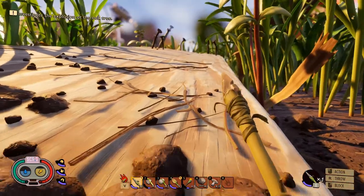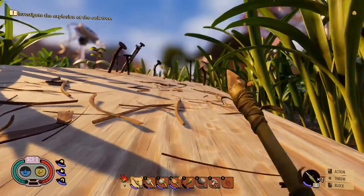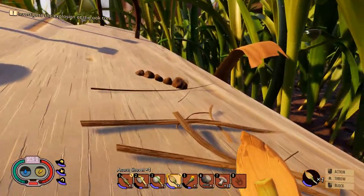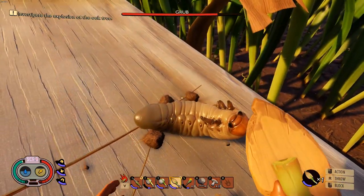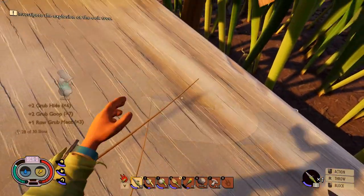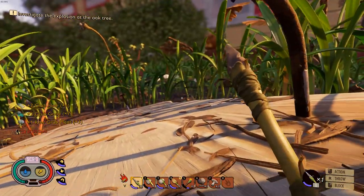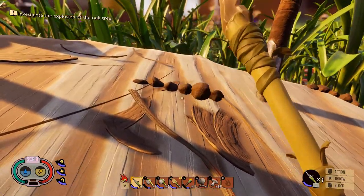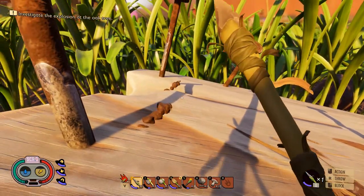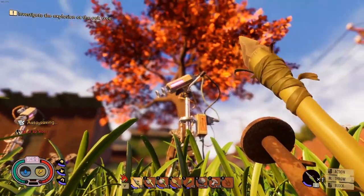It's basically a plank of wood, and usually when you get there — look — we have the grubs going through the wood. Those are the two really good spots for collecting grubs that I've found so far: this location and underneath the giant oak tree.